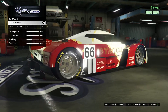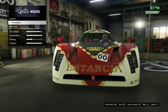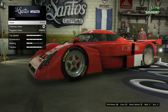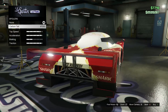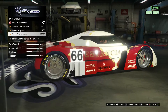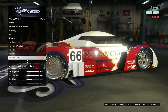Where's the exhaust on this thing? I see it on the side. You can take the livery off of this too. Spoiler — no, no thank you. Suspension — we could lower this, I'm gonna do that. That's basically it.